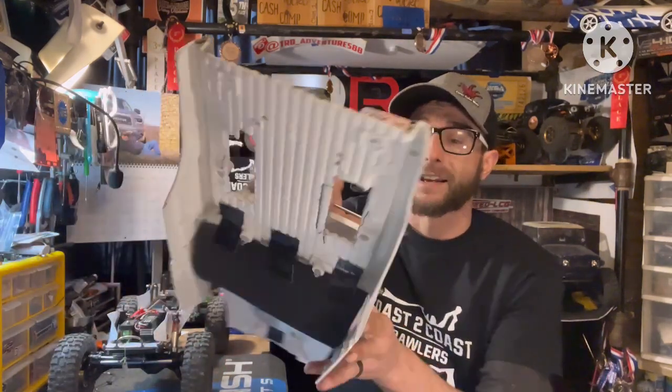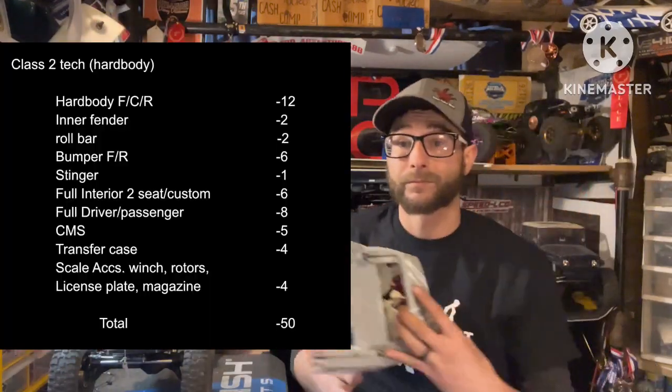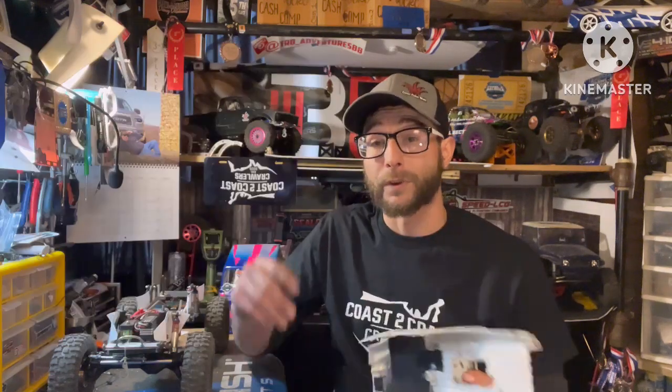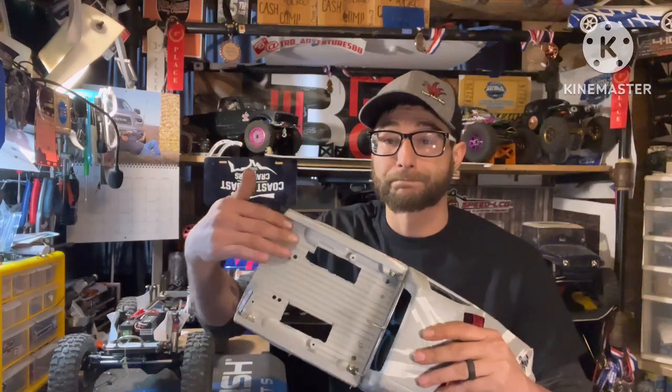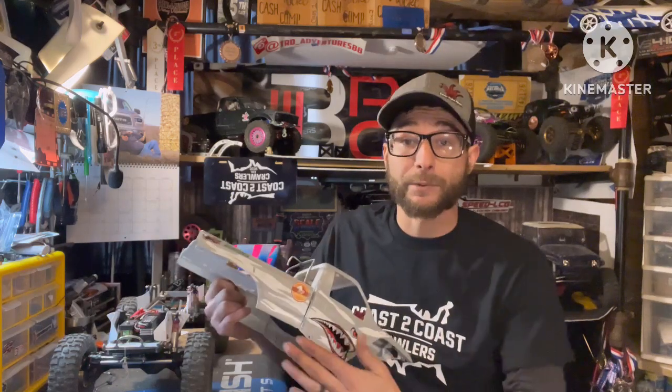With 46 points already, I only need 4 scale accessories to hit negative 50. So: winch for one, rotors for two, a license plate for three, and a bed roll on the inside for four. Only 4 scale accessories with a hard body — that's negative 50, simple and easy. And again, that's without sliders, without a roof rack, and no drop bed. The points are there and they're easy to hit.